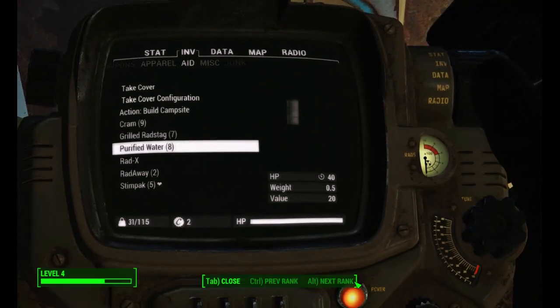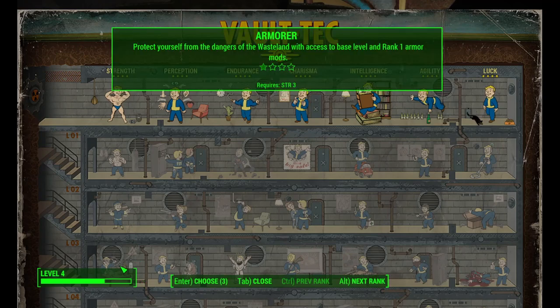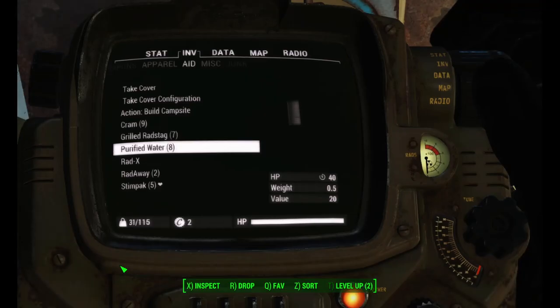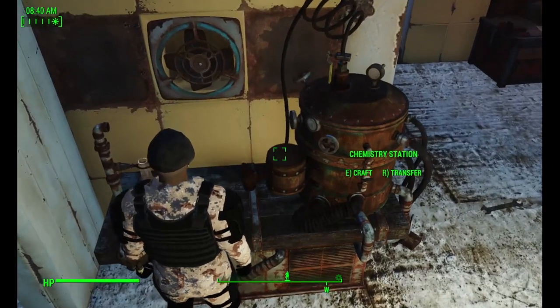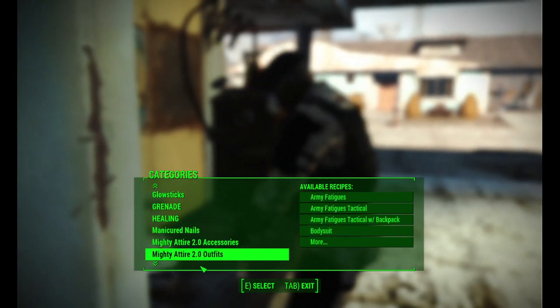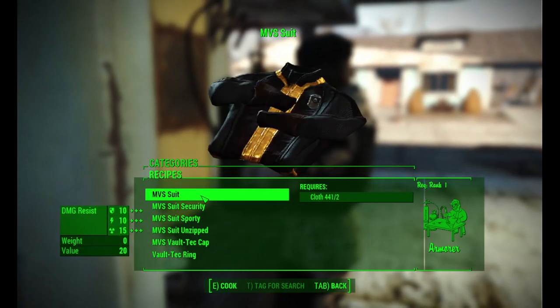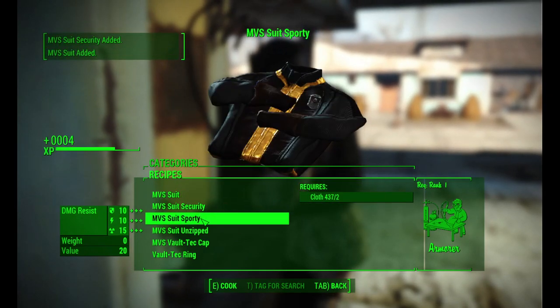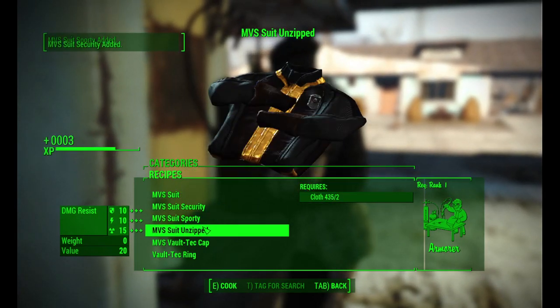To craft them, first you are going to absolutely need the Armorer Rank 1 perk. Then you go to your nearest chem bench. Scroll down in the menu and you will find Mighty Vault Suits. The mod also includes a Super Ring of OP, which you are able to craft, which if you use like my Mighty Dangerous Creatures mod, you just might be glad that you have it.